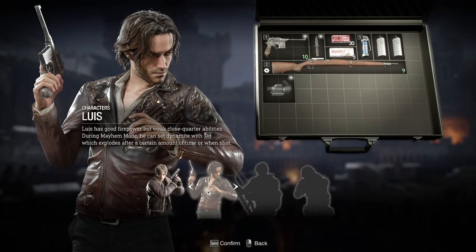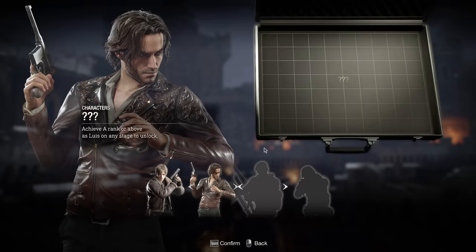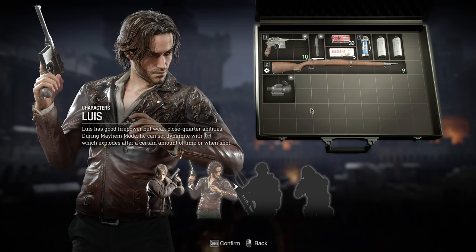Weak close quarter abilities - you can set dynamite with control, which is a mayhem mode ability as well. I feel like Leon was very balanced. His kick ability is so strong, granted I didn't really use it much. Probably should have taken off that long scope. He doesn't have much - just a basic rifle.